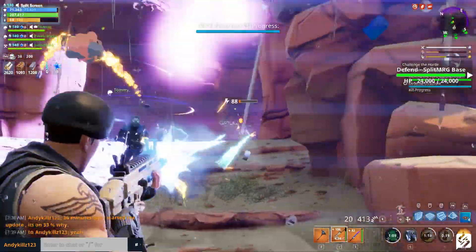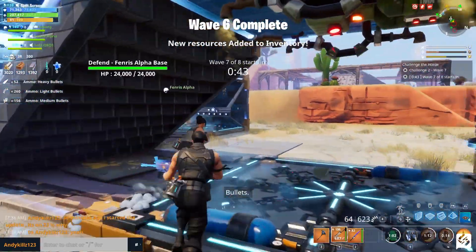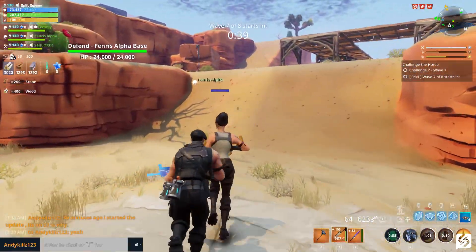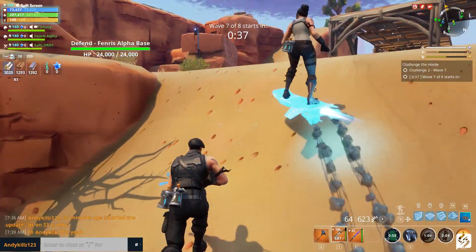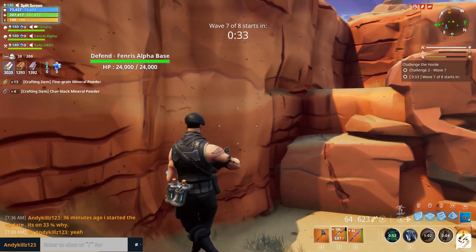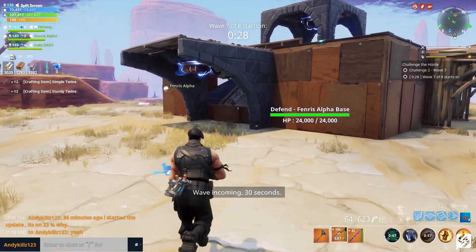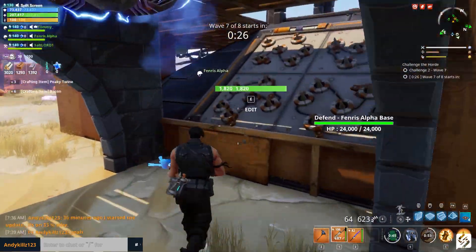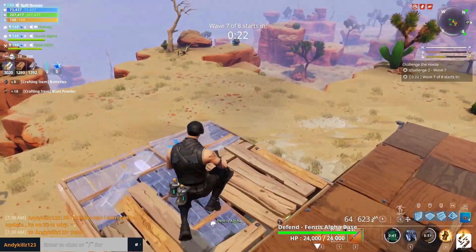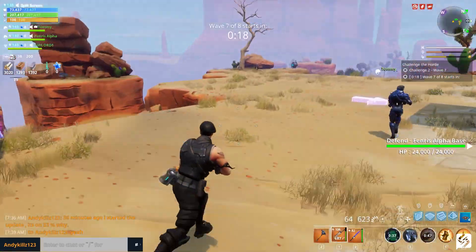For weapons and items in Battle Royale, we have the new heavy sniper, available in epic and legendary variants. It can be found from floor loot, chests, supply drops, and vending machines. Each shot delivers devastating damage at the cost of a long reload — it deals 150 to 157 damage to players. These large rounds deal increased damage of 1050 to 1100 to buildings, and projectiles fired from the heavy sniper have less bullet drop compared to other snipers.